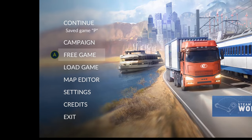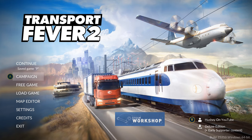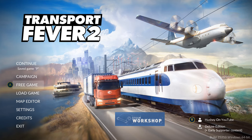Obviously we know what exit means. Both free game and campaign are very similar. The only difference is free game is like a sandbox and campaign will teach you about the concepts that you can actually use in sandbox mode. But we're going to start today with free game.